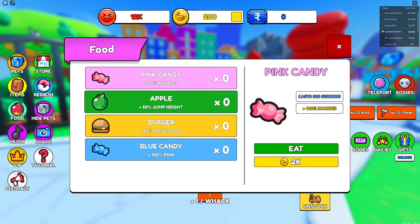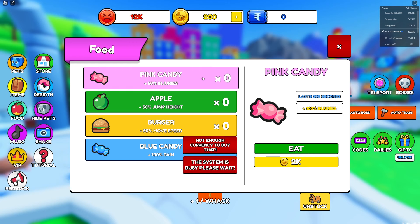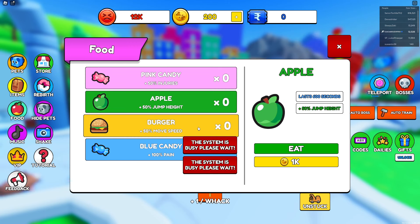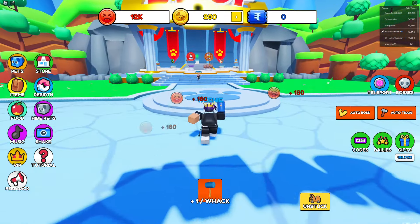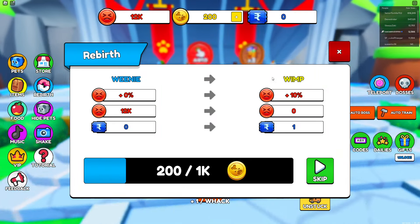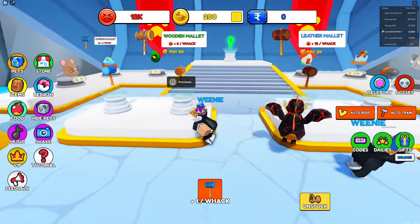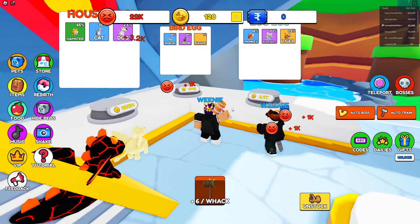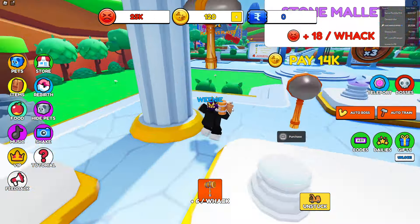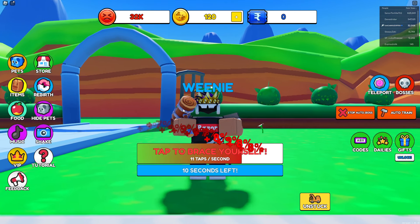I want food — this gets 100 more injuries, so two times injuries pretty much. But wait, I thought it cost 20 — it's actually 2000, that's expensive. There's also rebirth, which costs a lot too. I'll buy a better hammer — that's so OP! These other things are just crazy expensive.